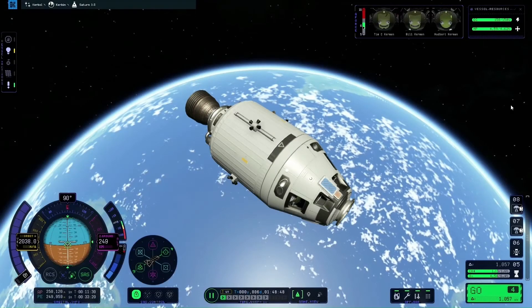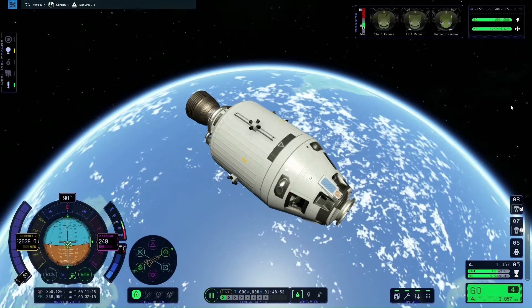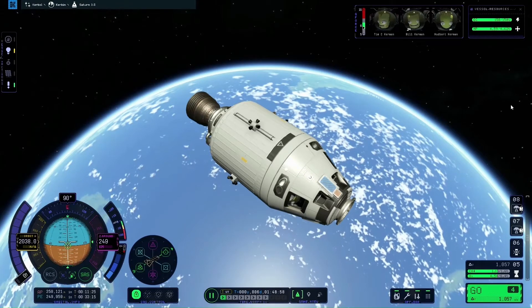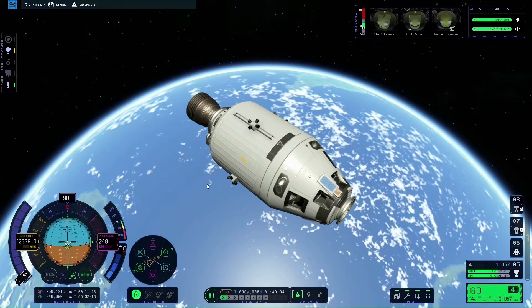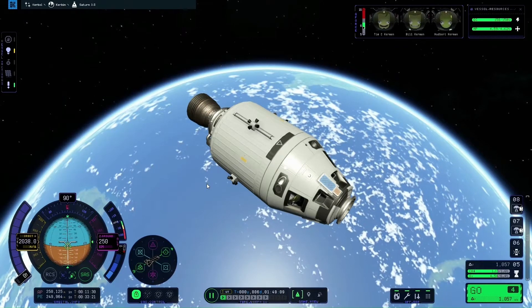Hello and welcome to this tutorial for Kerbal Space Programme 2. In this video we're going to be doing a rendezvous and docking manoeuvre with a space station which I've already placed into orbit around Kerbin using the command and service module, which is part of my Saturn 5 build from the Mission to the Moon 4-part video series.